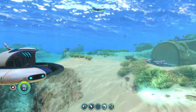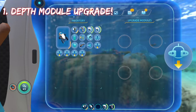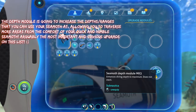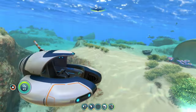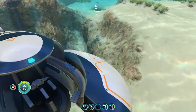The first upgrade you're going to want on your Seamoth, and it's probably going to be the most important one, is the depth module. Any depth module you can get. The depth module is going to allow you to go deeper in the water, and it's something you're going to need if you want to use your Seamoth for basically anything until you get to the Lost River, because you can take it anywhere aside from the Lost River.